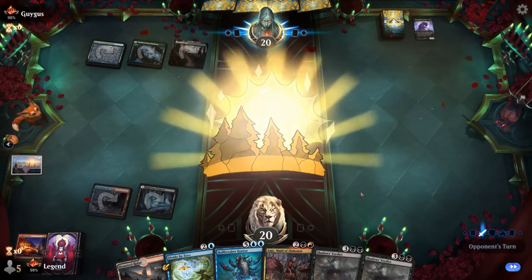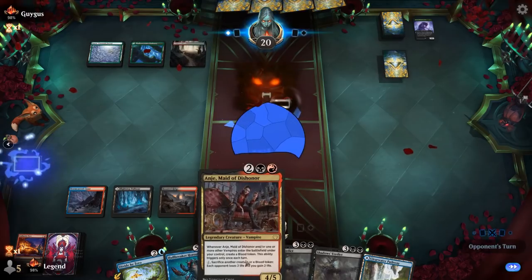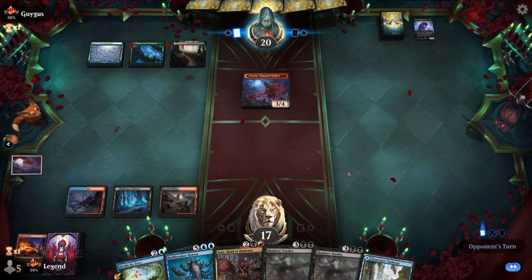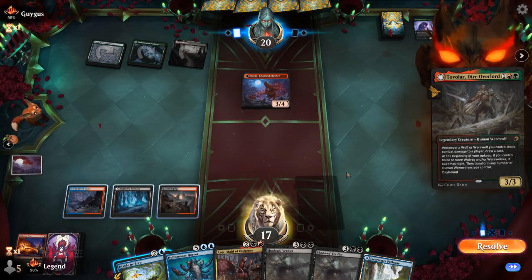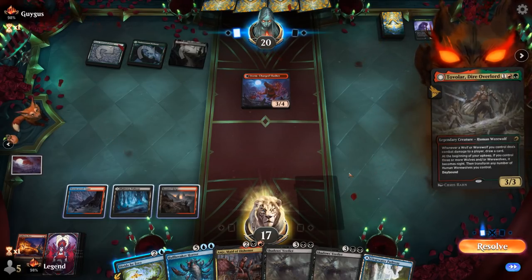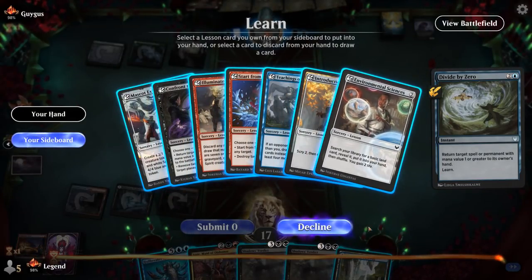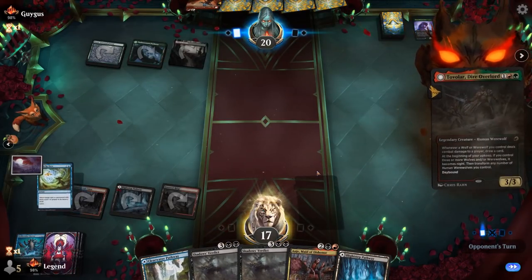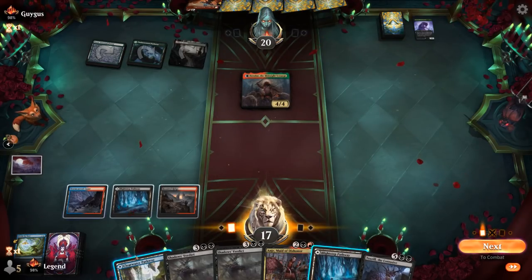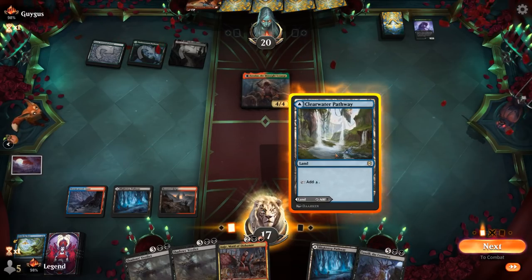The opponent is on a Red-Green deck with a Stormseeker. We'll keep up Divide. Next turn I can play the Maid. Then Tovolar shows up — we could bounce the Slasher instead, and the Maid can block Tovolar. There was an argument for main-phasing the Divide last turn so we didn't let it switch to Night-Time. I'll discard Hullbreaker.